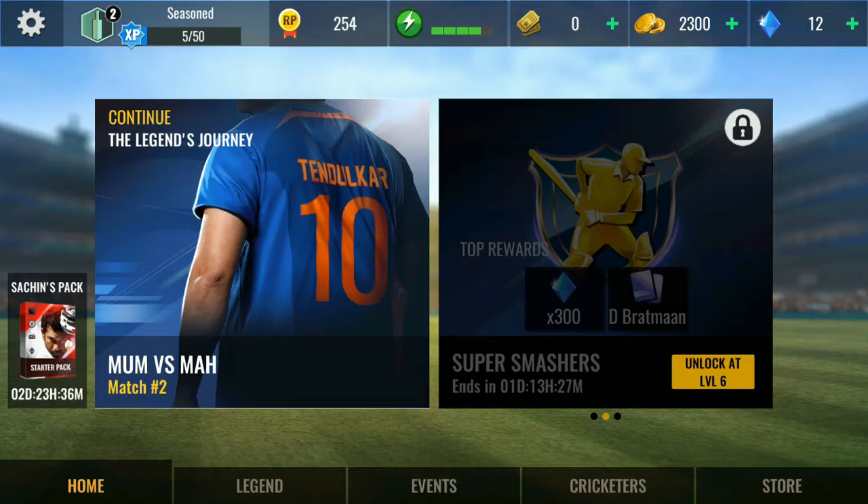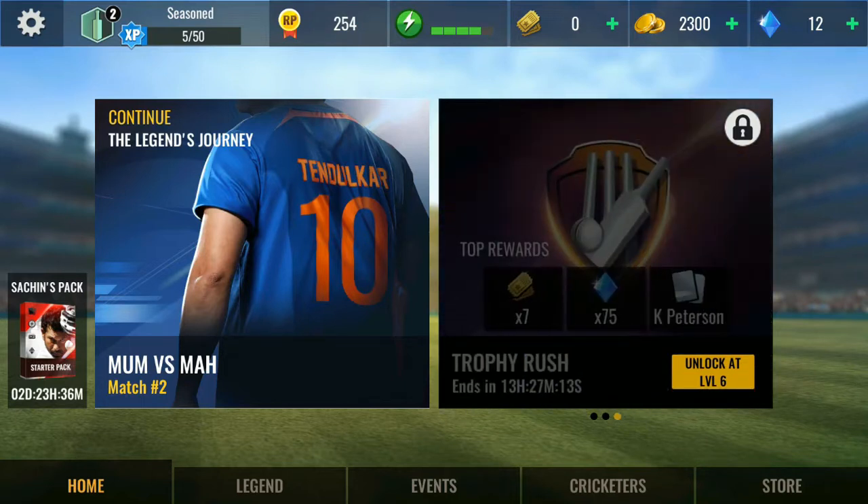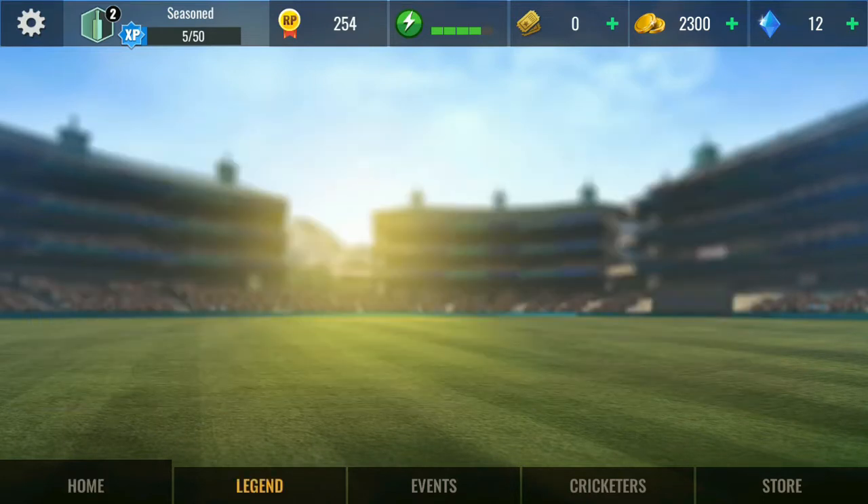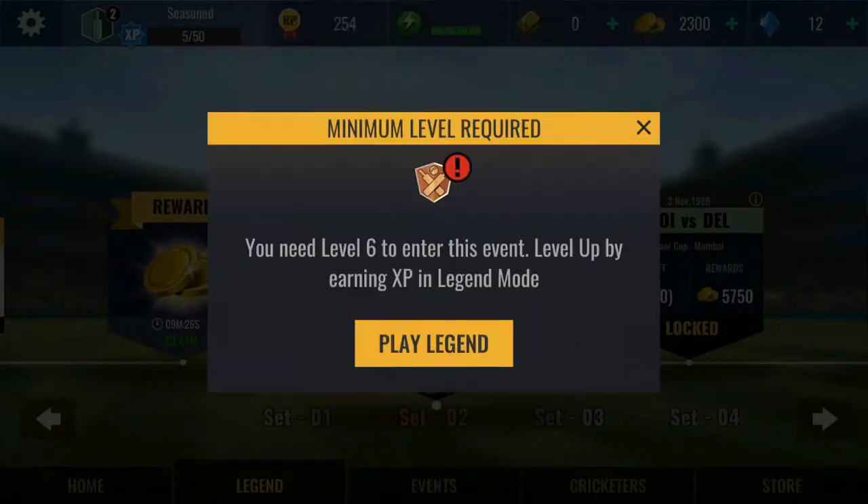So this is the homepage of the game. I already played a few games. On the homepage, you can see the legendary journey of Sachin Tendulkar and also a few other options. By the way, we can't open the other options until we reach the required level. Now I am in level 2, so I can only play the legendary journey.